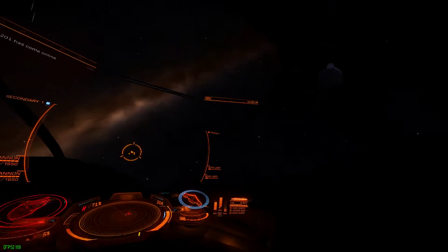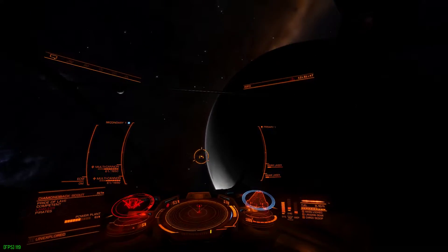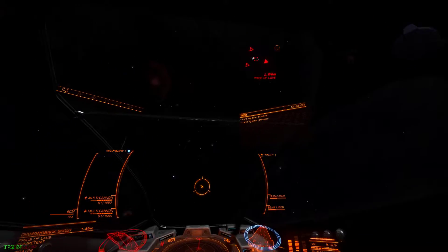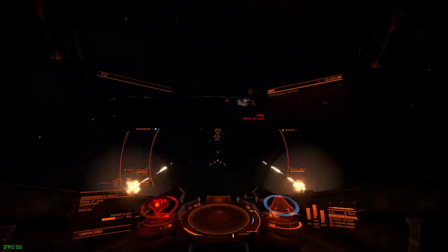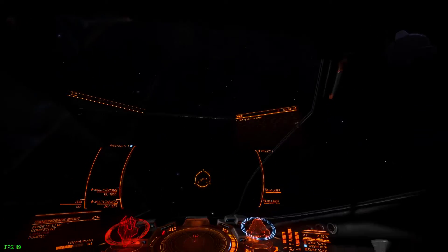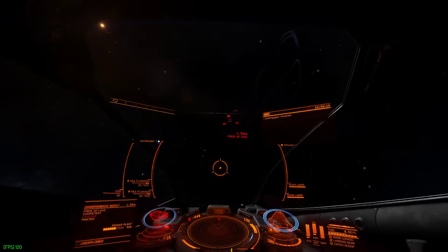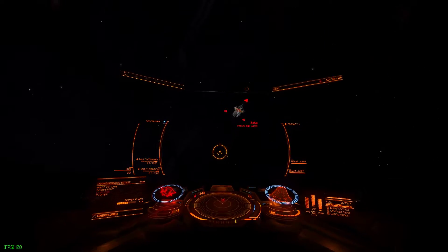One of the other things you'll notice over time: the further you are from the target, the less damage your weapons will do due to what's called fall-off damage. So if I want my weapons to do full damage, I need to get closer. With beam lasers, that distance is about 600 meters before damage starts reducing. I did a boost brake combined with flight assist off there to get his hull down a bit more, but unfortunately I didn't commit properly and get that last 1%.